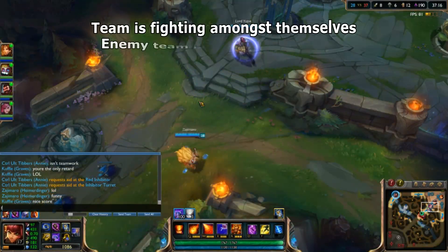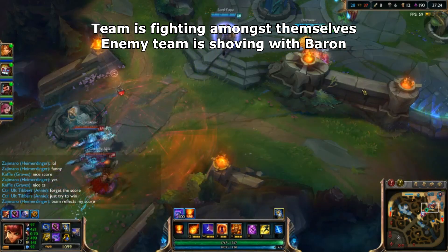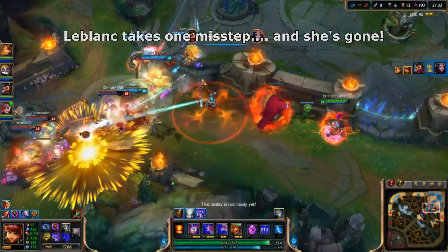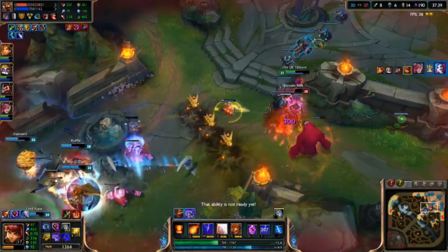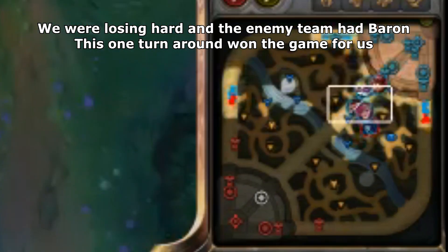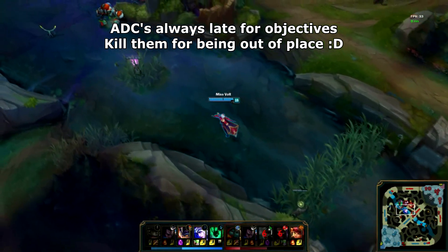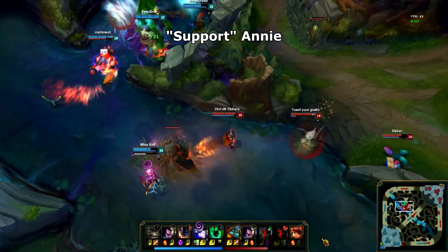In the next example, my team is tilting hard and fighting with one another. The enemy team is shoving into our base with the Baron buff, but I have not given up. I notice the moment the enemy LeBlanc steps out of place and hit her with Flash Tibbers. We wipe out the entire enemy team and I survive the fight again using Zhonya's Hourglass. Despite being horribly behind against the team that had the Baron buff, this one Flash Tibbers is all it took to ace the enemy team and we marched down to take the unguarded enemy Nexus. In the next example, the enemy team has started Baron but their AD Carry is late — seeing Ashe momentarily isolated, I pick her off as she attempts to rejoin them. And in case you're wondering, this is Support Annie.